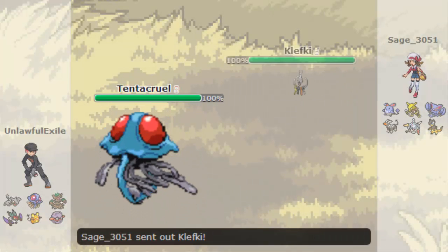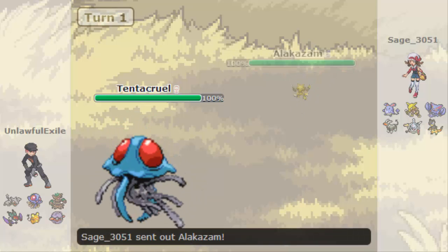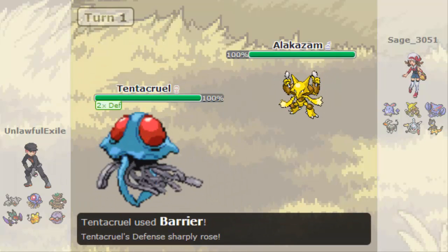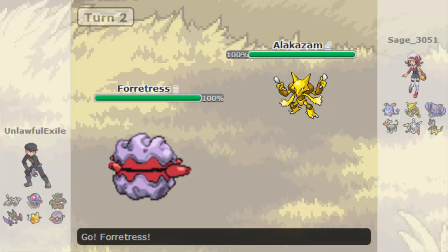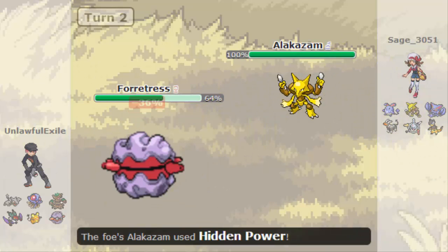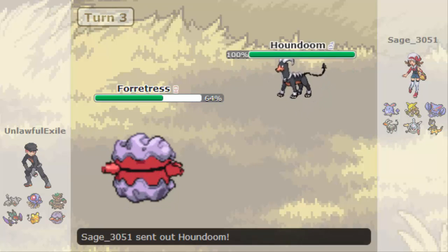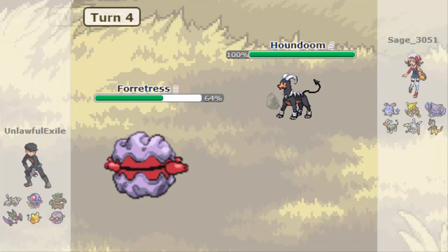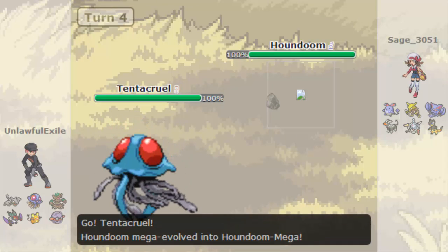I start off with a Tentacruel because I really needed special defence, and couldn't think of anything I haven't already got in one of my other teams. He switches out the Clefki, probably trying to predict that I had a Sludge Bomb. I went for the Barrier, and I'm going to do nothing against that Alakazam who would just sweep it down. Going to the Forretress - the Hidden Power does neutral damage, so I'm not sure what type that Hidden Power was. I predicted the switch and went for Stealth Rocks.